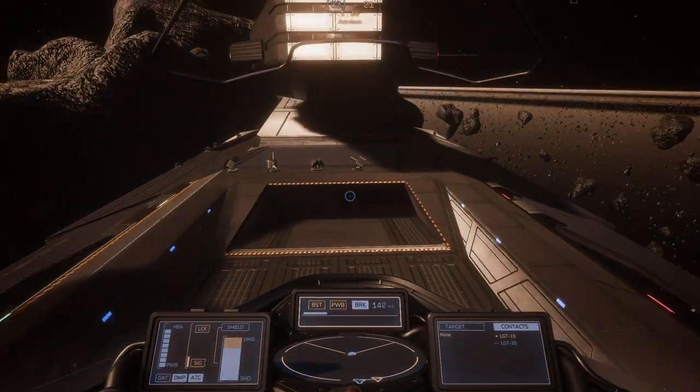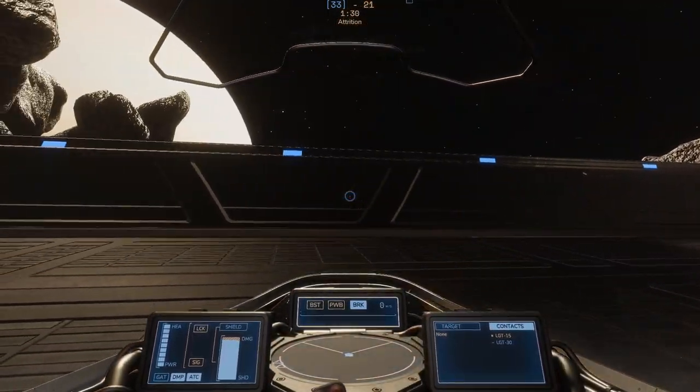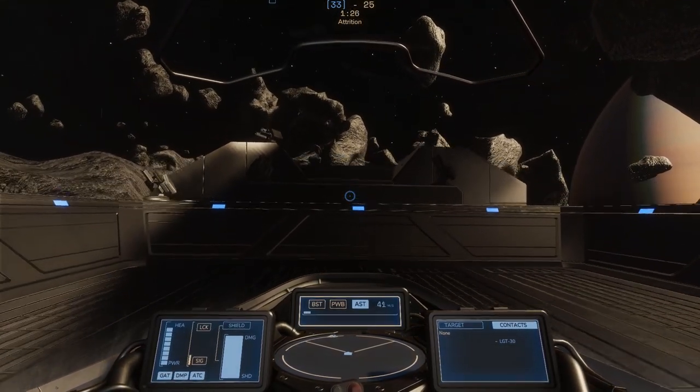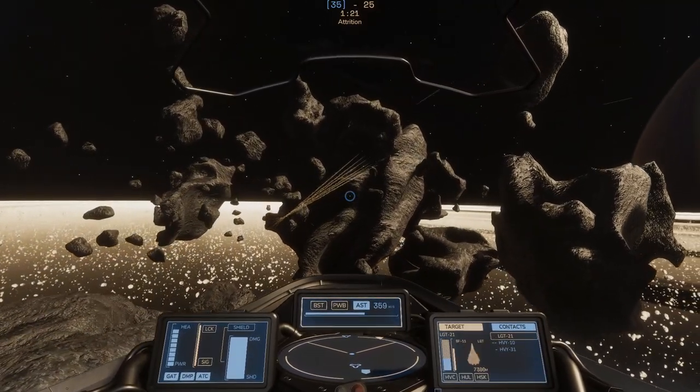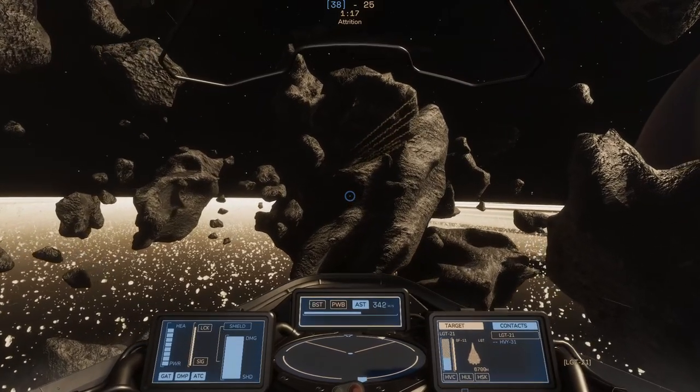Now we can go and we can land — nice. Get ourselves all fixed up and then load up on ammo. You can see in the lower right-hand screen, the little heads-up display screen there, showing all of our shields, our heat, our power, and the ammunition.